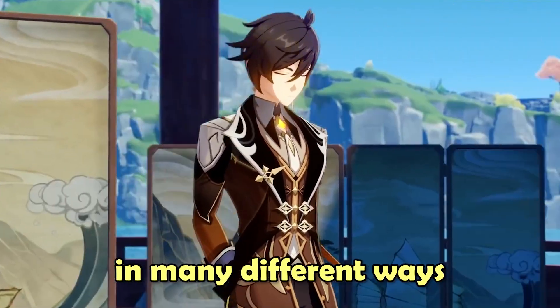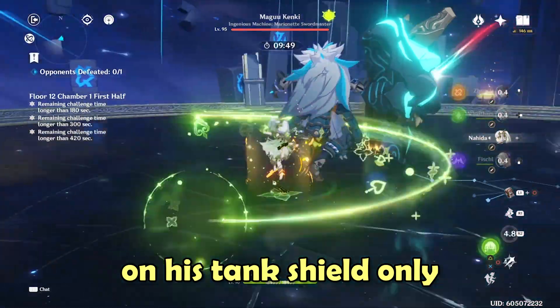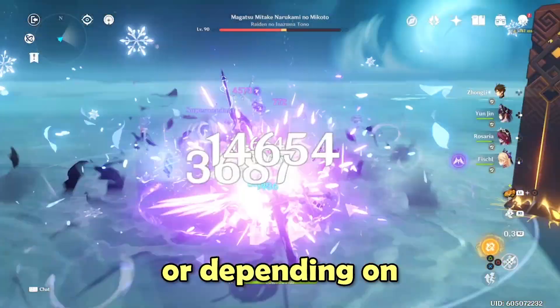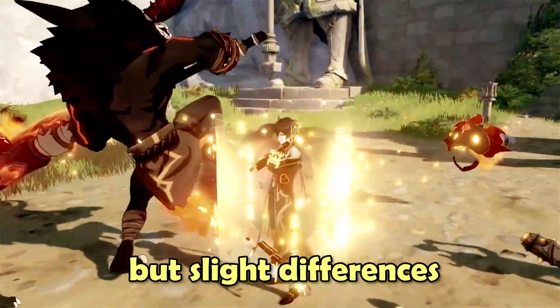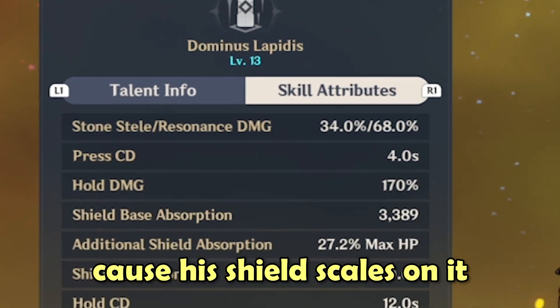You can play Zhongli in many different ways. Depending on your preference, you can build him as support, relying on his tanky shield only, or as a burst damage dealer, which is either sub DPS or geo damage DPS, or depending on physical hits, which is the physical DPS build. Keep in mind that his shield is pretty solid in all cases, with slight differences in duration depending on how much HP he has, because his shield scales on it.